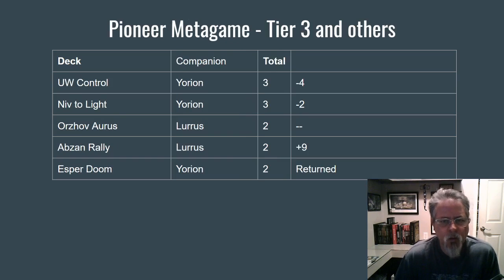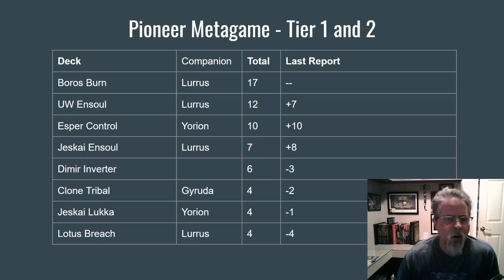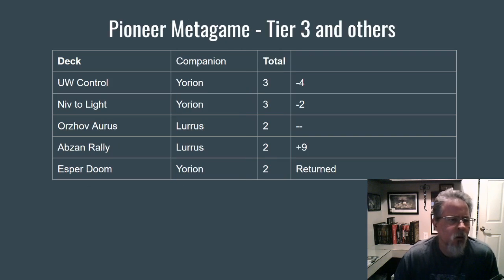This is kind of where we ended up. The second tier here — Blue-White Control and the Orzhov deck. Esper Doom was hanging around. Esper Control in the number three spot is basically the same deck, except it's not running Doom Foretold — it tweaks a little bit but it's the same idea, just going about it in a slightly different way. We'll have to watch and see which, if any, of these decks survive and in what format they survive in.